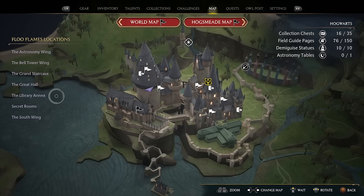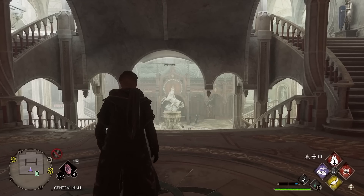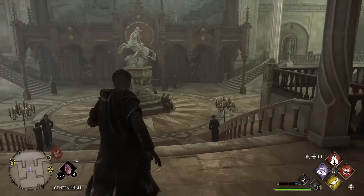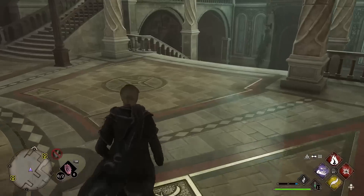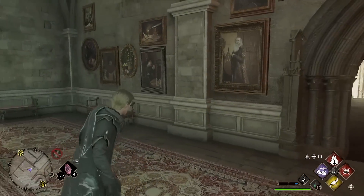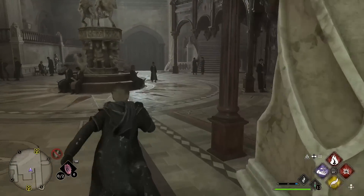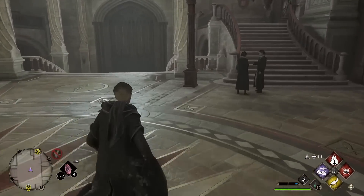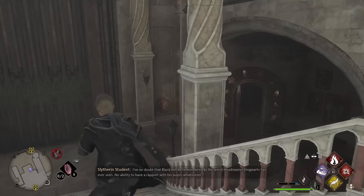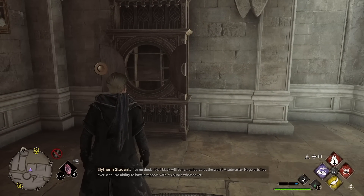Key number 10 is taking us to the Library Annex and we are going to Central Hall. When you spawn in, run down these stairs over to the right-hand side, down behind this pillar, and the Dedalian key will be here. It is going to lead you up these stairs, straight across the Central Hall, down the stairs on the other side, and into the cabinet. That is key number 10.